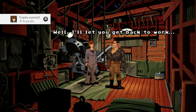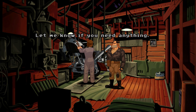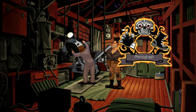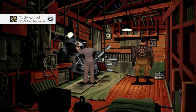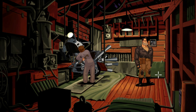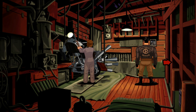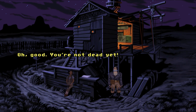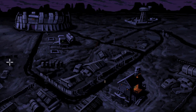Once you've got that, scroll down and click 'I'll let you get back to work.' Now click on the picture hung on the wall at the back on the right and use your eyes to look at it — you can skip this scene but it gives us the Minking Memories trophy. Then grab the gas can off the floor just under the picture, and use the right analog stick to scroll to the right to lock onto the hose and grab that as well. Make sure you've got both the gas can and the hose before you exit out the door on the right.